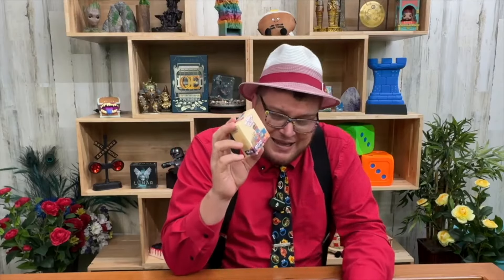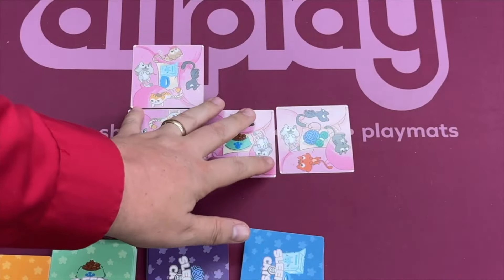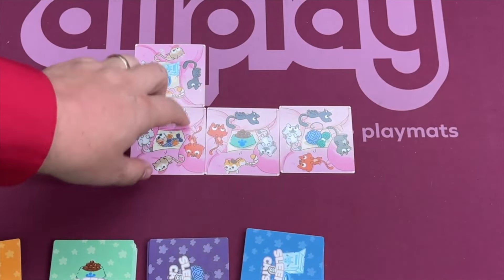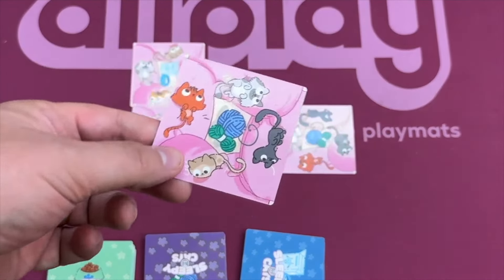Sleepy Cats is a speed game, which is really weird — like, quick, play Sleepy Cats as fast as you can. This is a matching game; we're going to match cards as fast as you can. In this game, each player is going to have their own deck of cards with cats. You'll all start with one of these cards from your deck on the board connected, and then you say go.